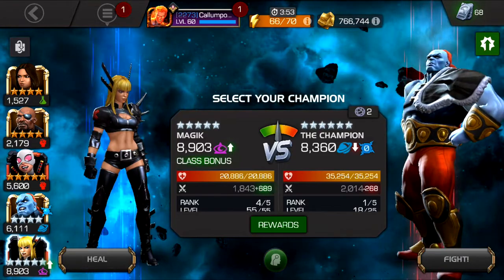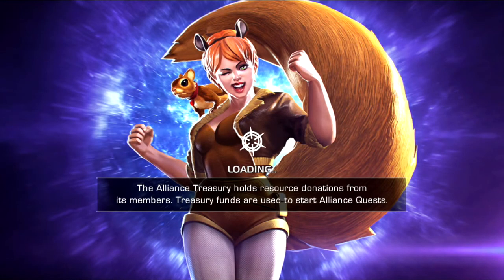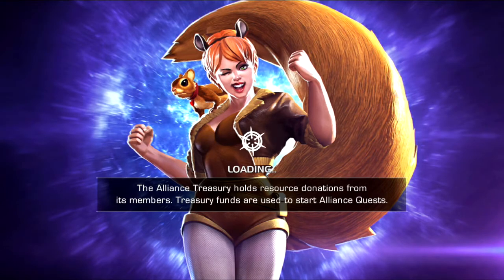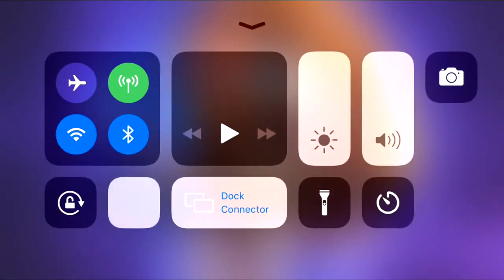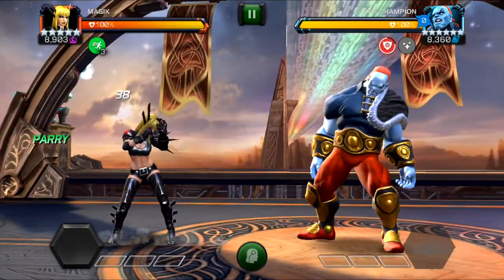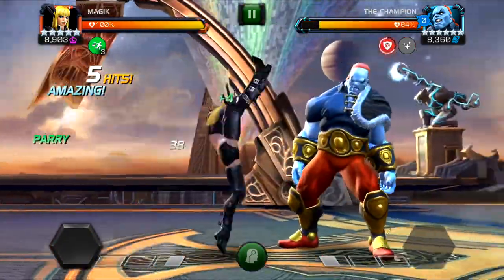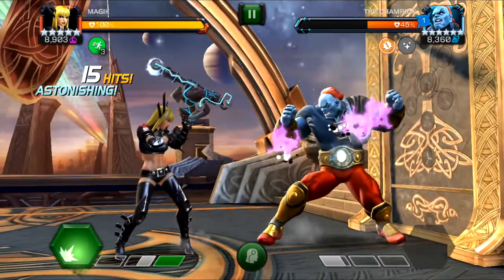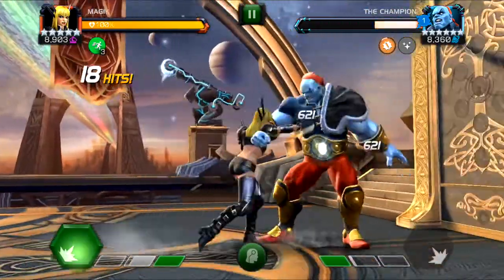I don't have Silver Surfer awakened because I don't have an awakening gem. I don't even know what his awakening ability does, so I can't really feel a loss there - you can't lose what you don't have in the first place. Now technically, even though Magic is champion of the universe, she should be pretty good for this matchup. I'll use her special 2 - I think that'll do it.